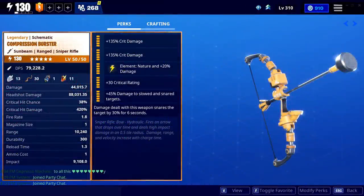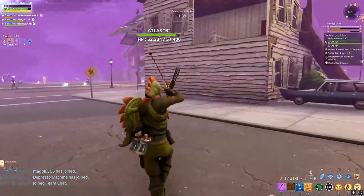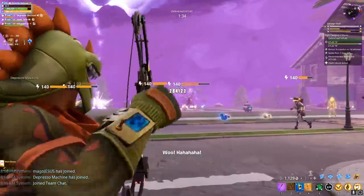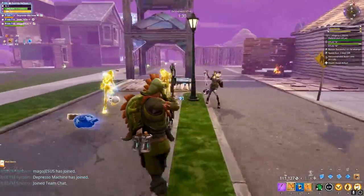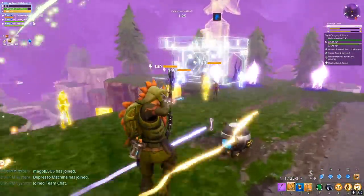It really seems that Fortnite cannot get bows correctly. Crossbows in this game are one of the worst weapons, and I'm not speaking about the heartbreaker bow but the other one. It seems to be the same thing with regular bows like the boom bow and now the compression burster. These weapons are some of the most highly anticipated guns we've ever had, and personally both of them came up a little bit short — long reload speeds, kind of low damage, and not really a big enough AoE to make a difference.